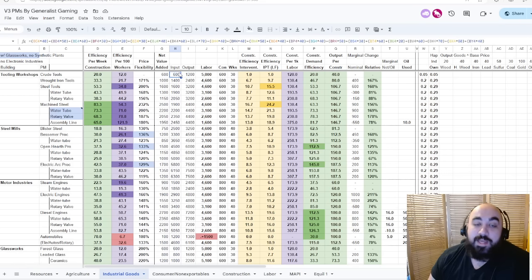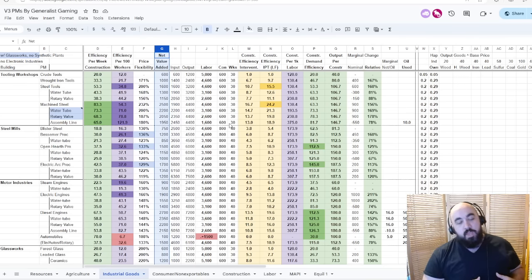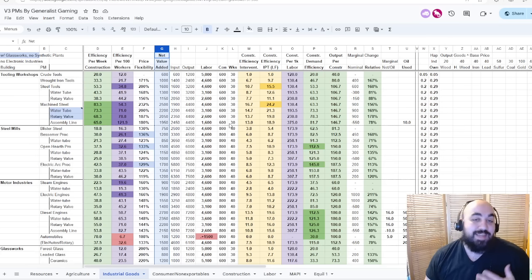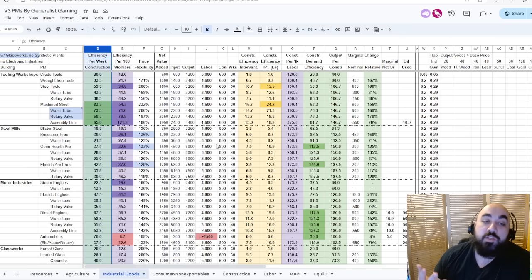For the input, that's all input goods multiplied by their base cost. From this we get net value added. We then take the net value added and divide it by one of two things to get the two most important columns: efficiency per 100 workers — how much value is getting added per worker — and efficiency per week of construction.